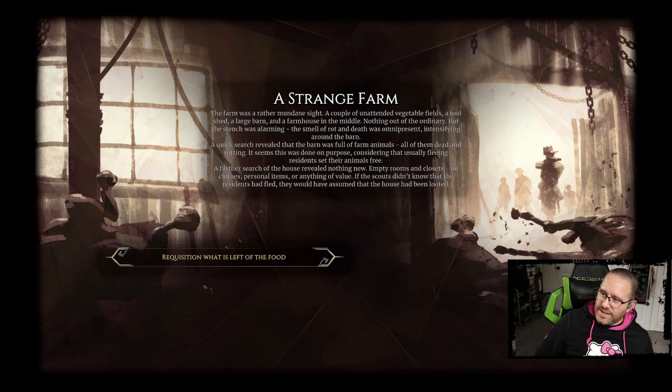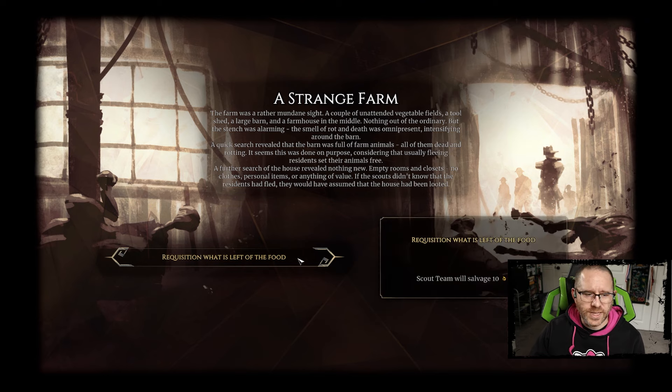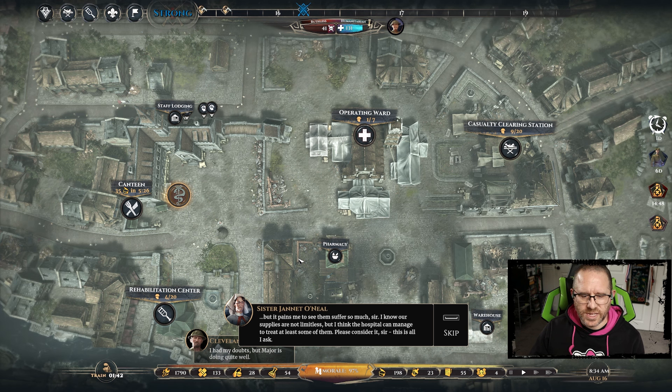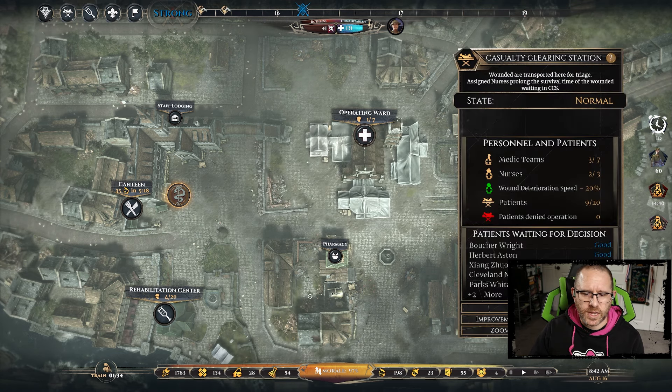Scout results from the strange farm: the site appeared mundane - vegetable fields, tool shed, large barn, farmhouse - but the stench of rot and death was alarming. The barn was full of dead rotting farm animals, apparently done on purpose, since fleeing residents usually set animals free. The farmhouse had empty rooms, no clothes or personal items - it looked looted. We requisition what's left of the food for about 30 food total.